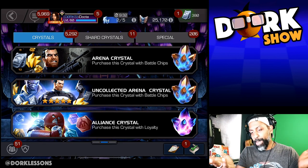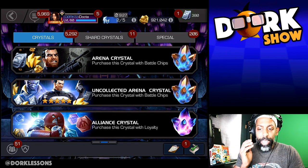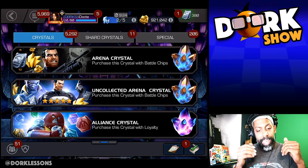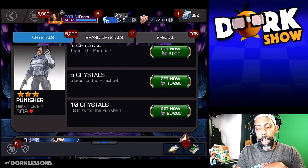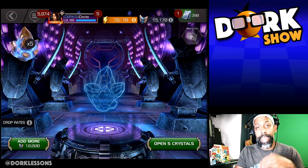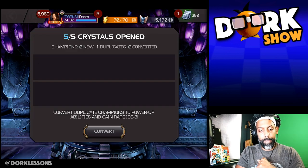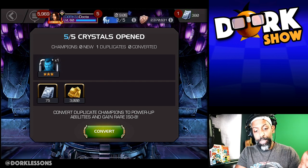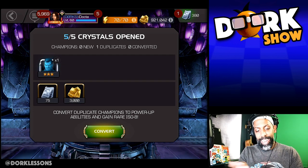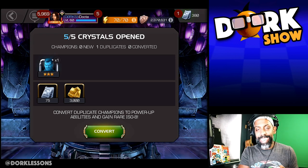But if you do have battle chips to spare, that means you probably don't have a gold problem anyway. Either way, units is a very easy way to get battle chips in, and you can also use your battle chips here. I've got 25,000 battle chips right now — I'm just going to pop 10,000 in the regular arena crystals and see what I get. Bam! I ended up with a Punisher, 75 units, and 3,000 gold. I've already got my donations covered with somewhere between 60 and 65 units. That's already done — that's an easy win.